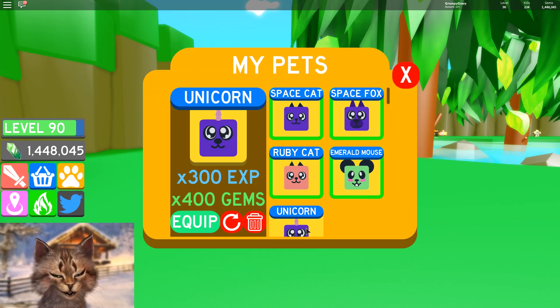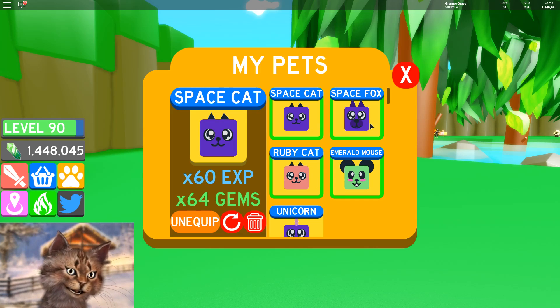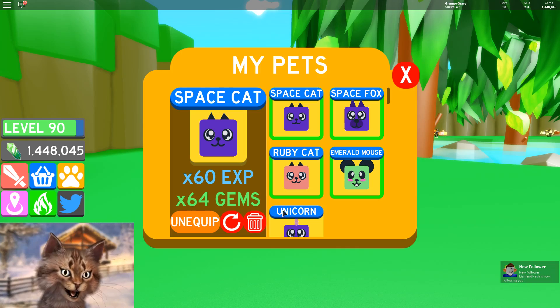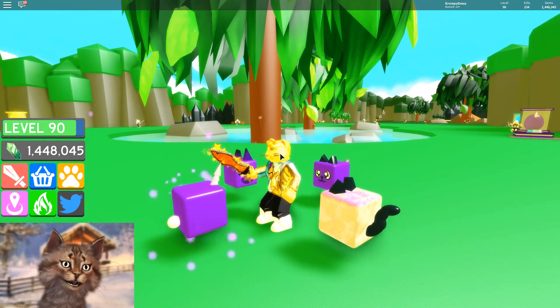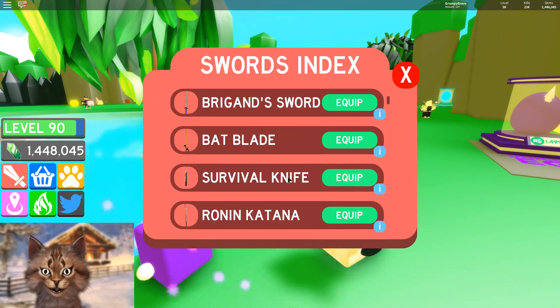Oh my god, this is the best pet I have currently. My space cat was 60 damage and this unicorn is 300 to 400 — that's insane! Look at it, I can't even see it when I zoom in, it's glowing with sparkles around it. That's super cool.